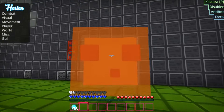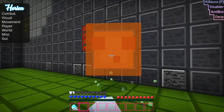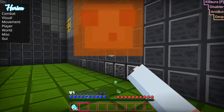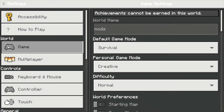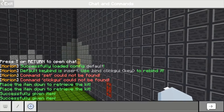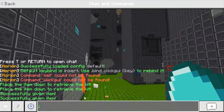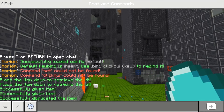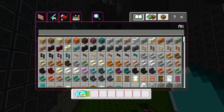Obviously if you're on an anarchy server that actually allows hacked clients, this one is called dot dupe. So let's go back into creative so I can show you guys that. Basically, what you want to do is hold an item in your hand, like diamonds — I have 57 diamonds. If I do the dot dupe command, it'll successfully duplicate my item, and now I have two stacks of 57 items.